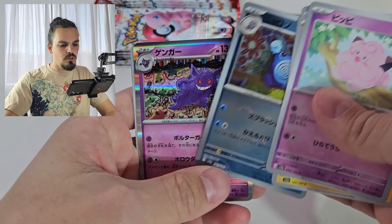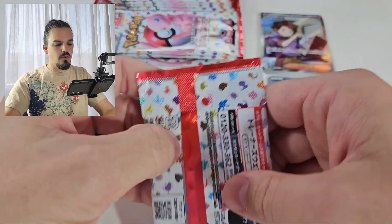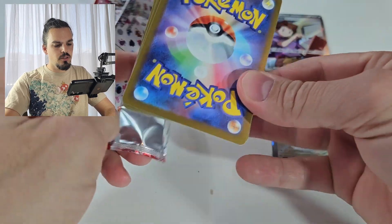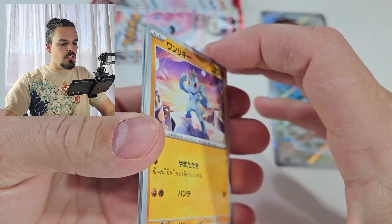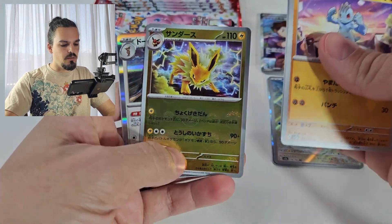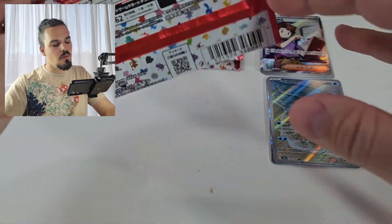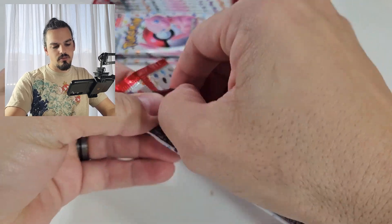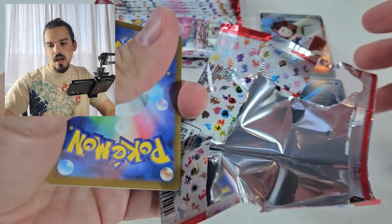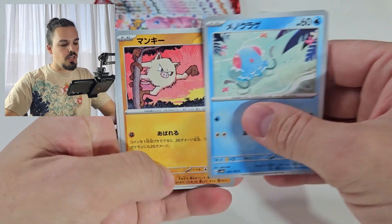Voltorb, Oddish. Gengar is our holo, and Nidoqueen. Still haven't pulled our Master Ball card. We pulled our Master Ball card very early out of the last box, which was a Chansey if you didn't see it. Also if you didn't see it, go check out that video. I don't want to ruin anything, but it wasn't the best video — the video quality was fine, the pulls were not great. Our first box however, the pulls out of that were pretty amazing.